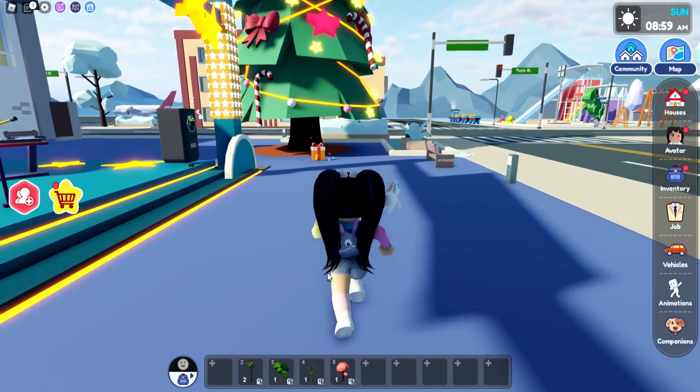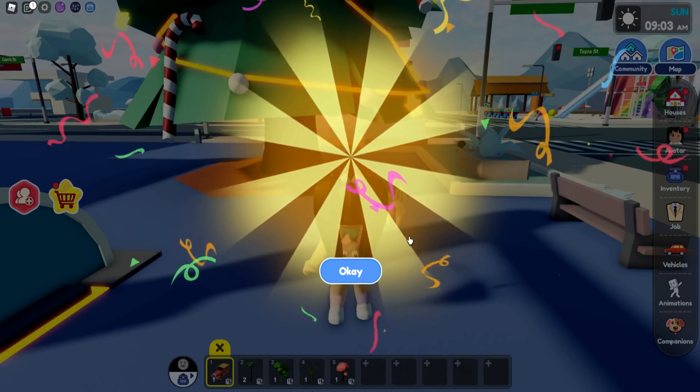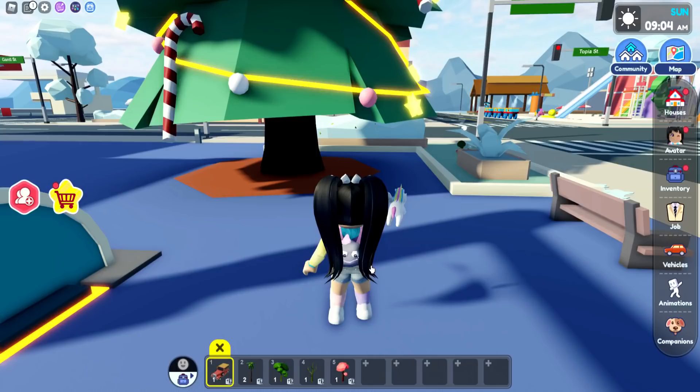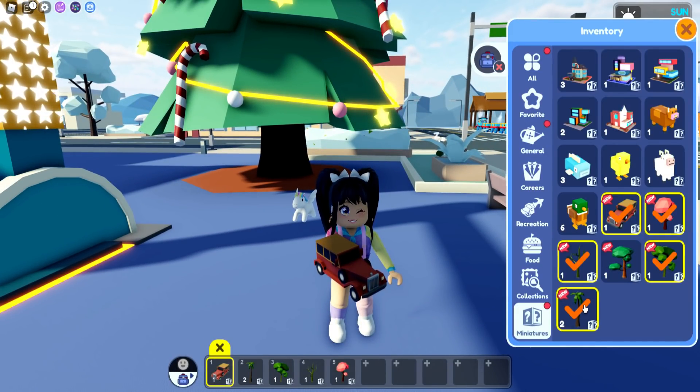There's another present under the tree! So let's open this one up. And what did we get? A car — oh, that's cute! So if we go over to inventory and click, we have like a ton of new stuff over here.